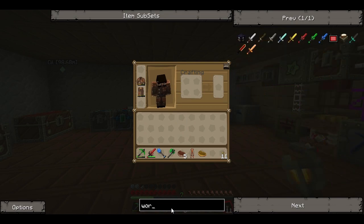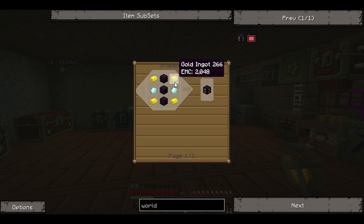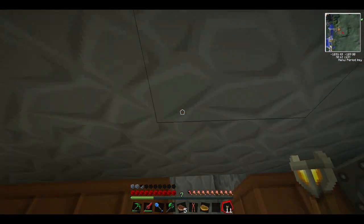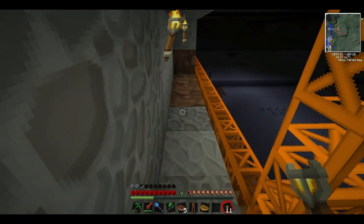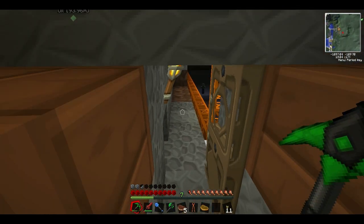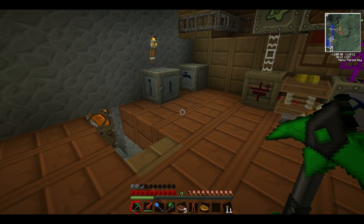If we look up this little item called the world anchor, it takes obsidian, gold, and diamond. What a world anchor does is that it keeps chunks of the server loaded no matter if there's somebody in that chunk or if they're offline. That chunk will be continually loading and activated.